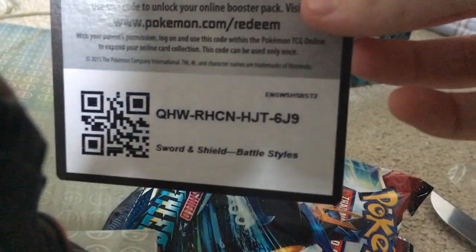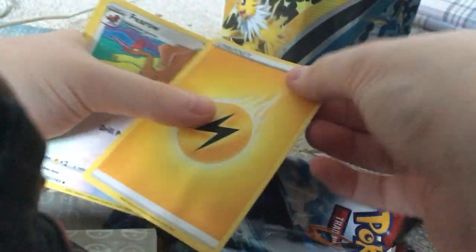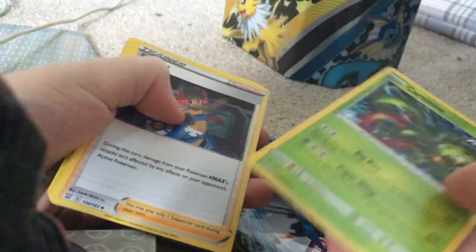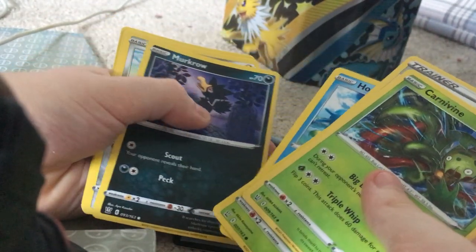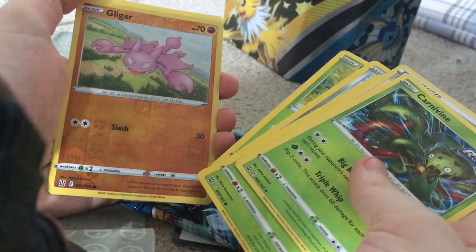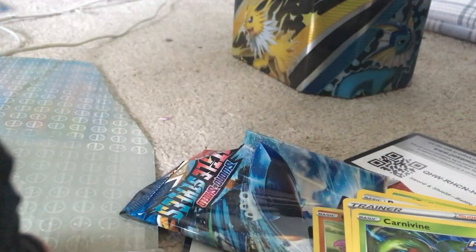So we have the code card and then one, two, three, four straight to the front - Lightning Energy. Then we have Carnivine, Horsea, Rookidee, Runzor, Bellsprout, a reverse Gligar, and a normal non-holo. Sorry guys, I keep hitting my camera, I'm so clumsy.